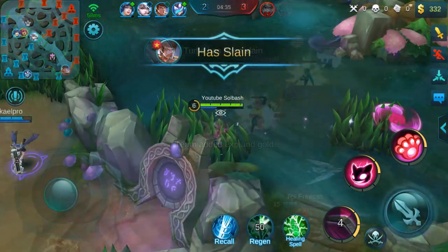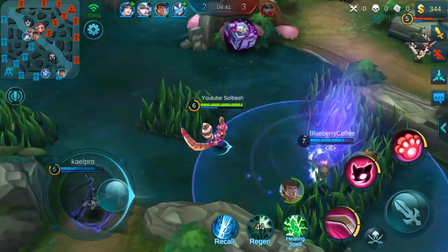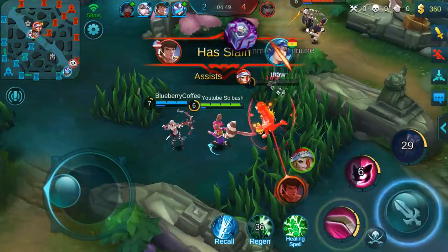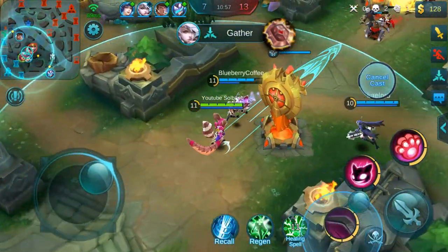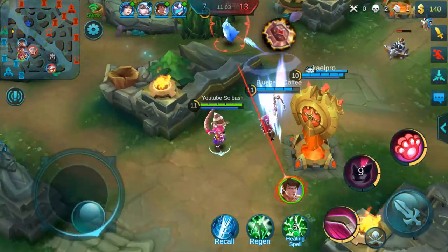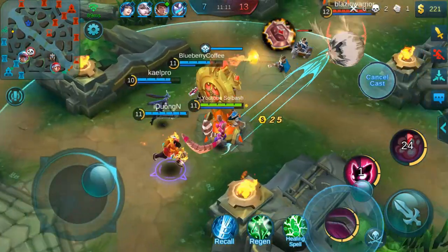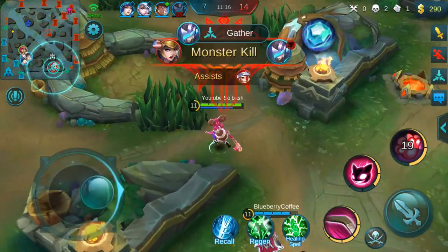The next passive is from Enchanted Talisman: after a kill or an assist, it regens 20% of your hero's mana within five seconds — really huge in team fights, helping this build sustain and push lanes with your team. Another passive from Courage Bulwark raises the attack and defense of surrounding allies by 10%. So you're not only controlling enemies with Morph, you're also buffing your teammates' attack and defense.